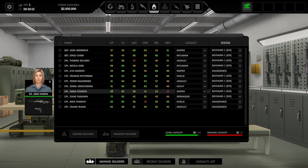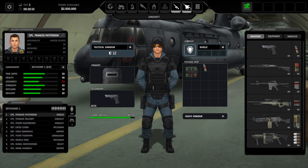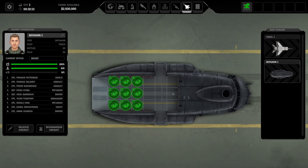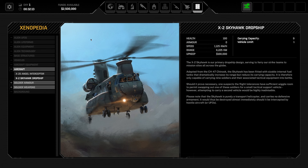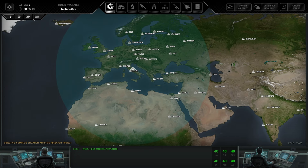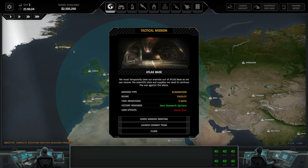We're going to go with that for now. We also have our aircraft, which are already equipped, and our Skyhawk, which has nine troops available, and our Xenopedia which we'll potentially look at in the future. Either way, let's go ahead and take a look at what we have around us. Right now nothing, so we're going to speed up the game until we get a little something happening. And it looks like our very first thing has happened.